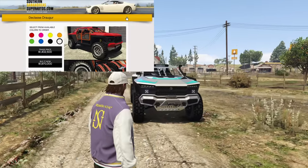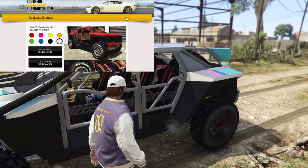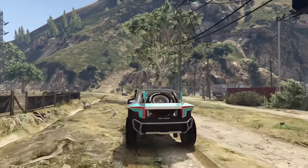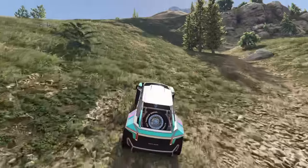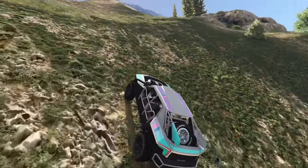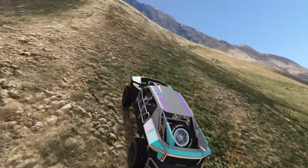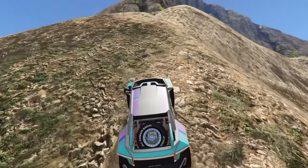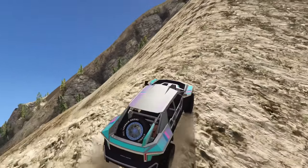The number one best off-roader in GTA Online is of course the Declassi Draugr — the best four-wheeled off-roader in the entire game. It goes for $1,402,500 with the trade price, or $1,870,000 without. The Declassi Draugr has overtaken the Maxwell Vagrant as the best four-wheeled off-roader. The Vagrant is only rear-wheel drive while the Draugr is all-wheel drive, and it is very very fast.